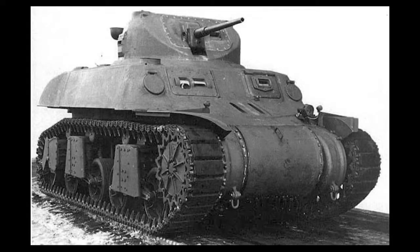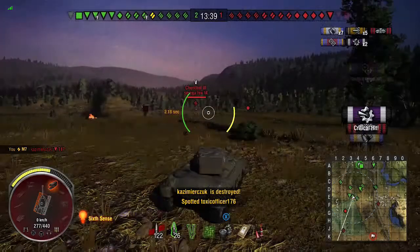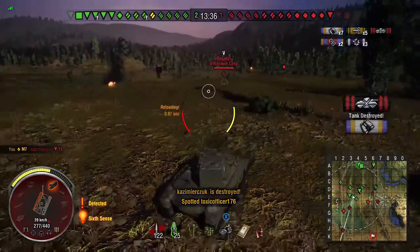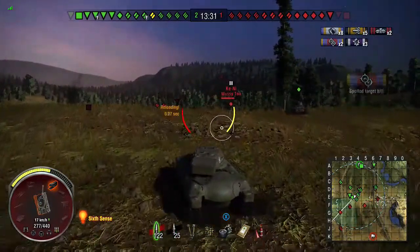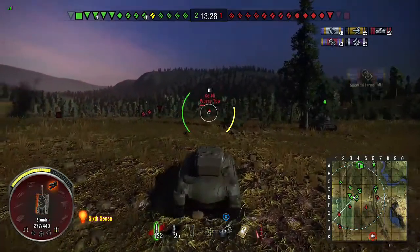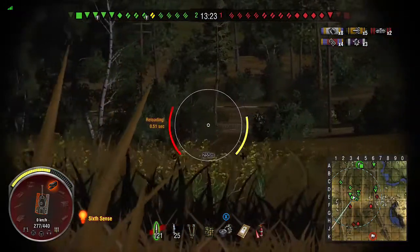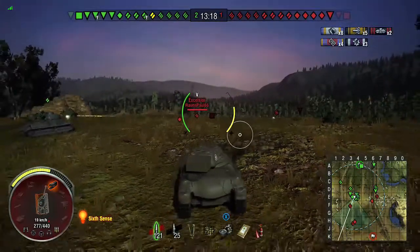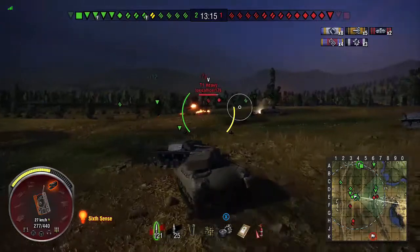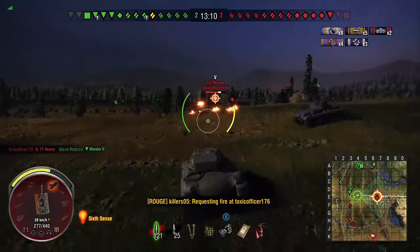Now this last replay shows the tank in its element on Prokhorovka. Already two kills — we rushed the ridge line in the middle, spotted most of the tanks, killed artillery early, and killed a T67. That's how good this tank is: we spotted and killed a T67 and we're still alive. We've located eight enemy tanks and we're just going to keep moving. Getting rid of artillery early is always a plus.